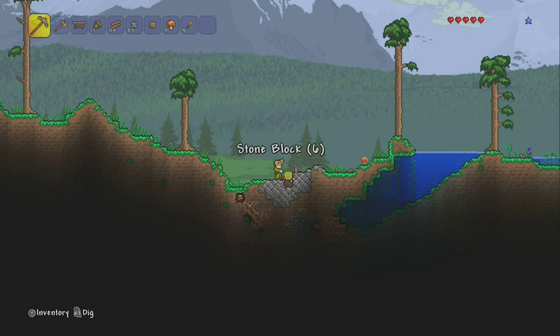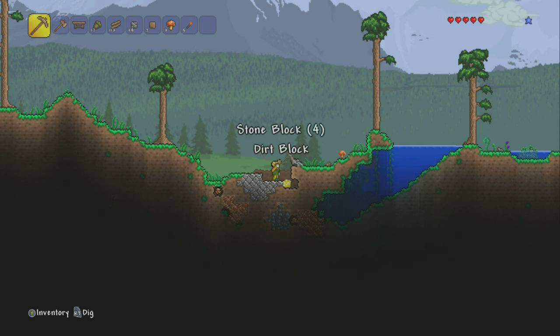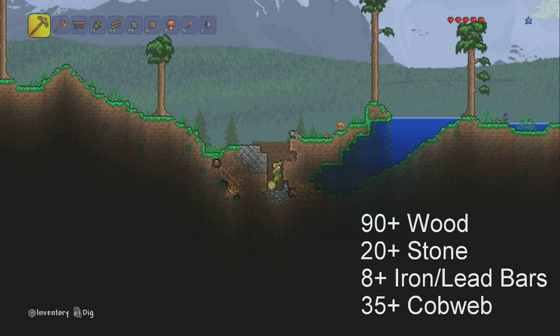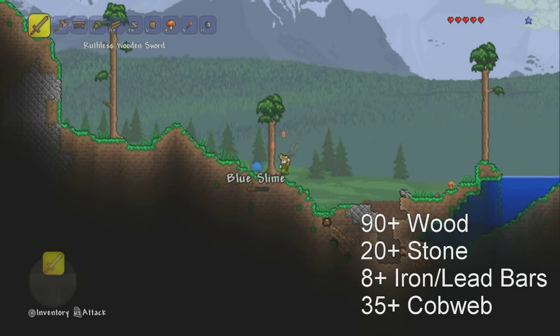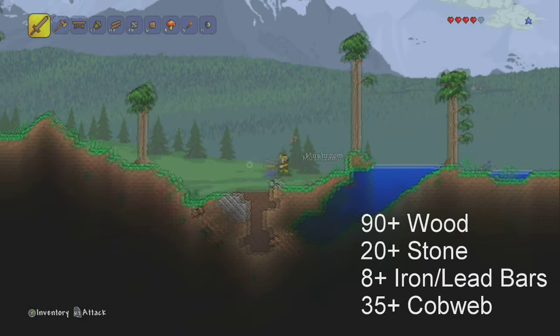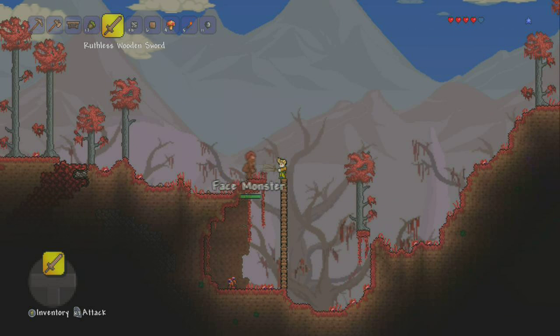Before we can actually go and get the armor, we're gonna need a couple items. These items aren't too difficult to get — really all we need is some wood, stone, leather, iron, and cobweb. I'll have the exact amount you need on the screen. These items are fairly simple to obtain, and the reason we need them is so that we can set spawn points and build our armor.